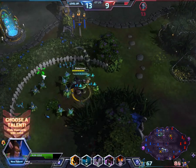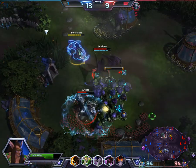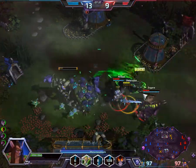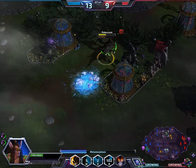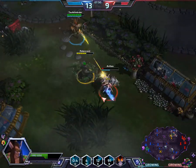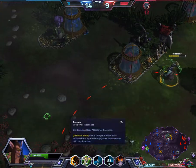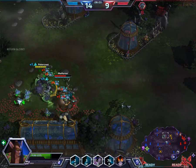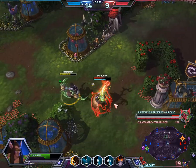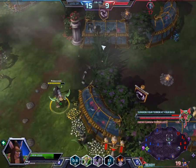This guy could be a beast in teamfights. Alright, let's choose a talent. Oh no! What's wrong with me? I'm gonna die. Come here, you. Run, Arthas, you little bitch. Ah, that was a bad word. Did I steal it? I wonder if it even matters. I don't think it matters if you get the kill or not. I went the wrong way. Come here, you. Getting away from Illidan? I'm gonna put that in the range of impossible. You are not running away from this guy.